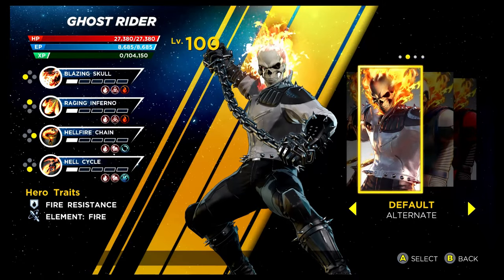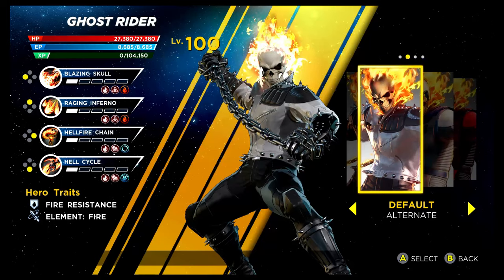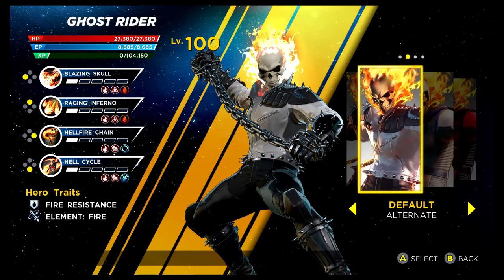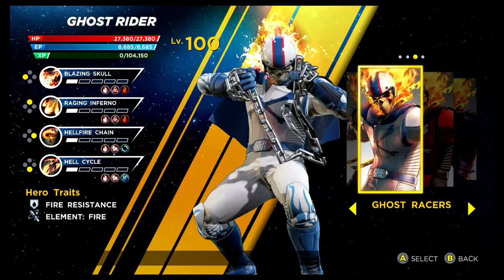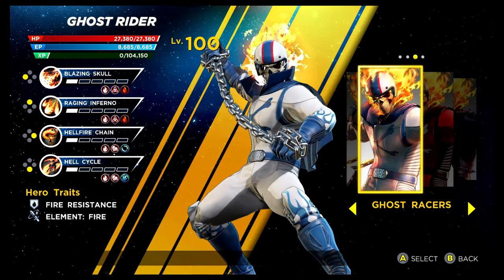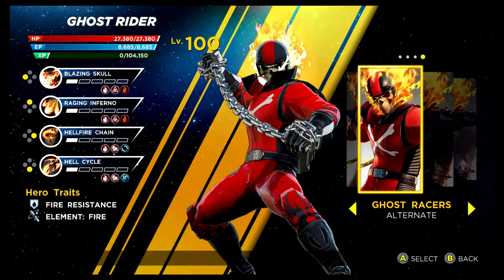Ghost Rider is up next — the Spirit of Vengeance. The default costume actually looks great, and the recolouring looks really nice as well — you unlock this through the Superior Story mode. Then we have Ghost Racers next, unlocked via the Shield Depot. It's really pretty different. The recolouring — not quite sure on the colours, but there's that one there.